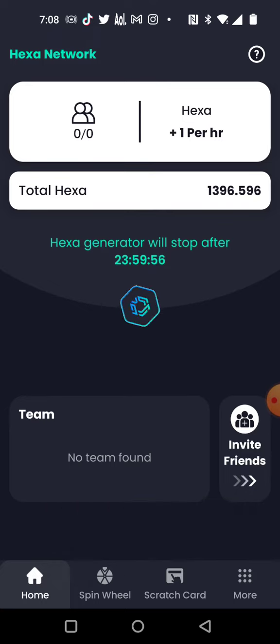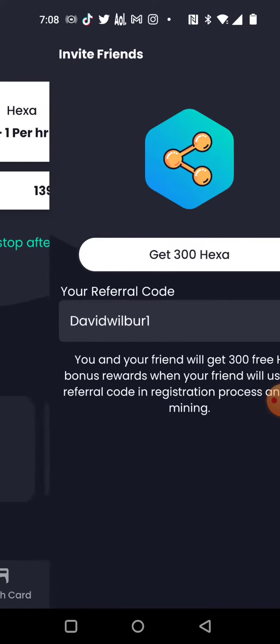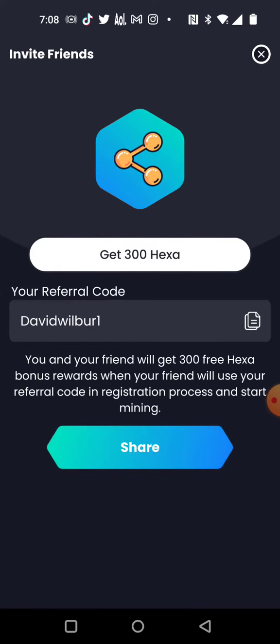Right now you've got 24 hours of mining. I'll make sure to leave this link in the descriptions below. There's the Hexa referral code — if you hit that link and use that referral link, you and myself will both get 300 free Hexa.